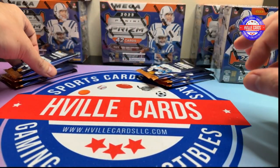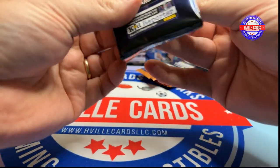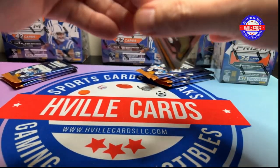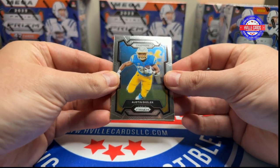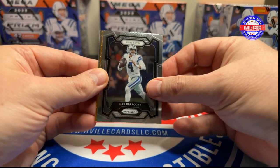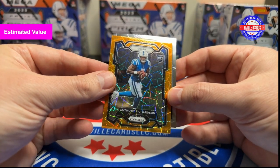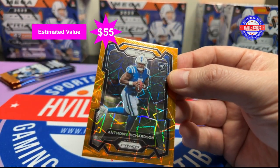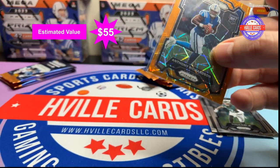3 and 3. Let's start this. Hope you guys didn't get a lot of snow. We only got about 3 or 4 inches, so it wasn't too bad. It's still out there too. We start with Austin Eckler, Dak Prescott — there's a very nice card — AR-15 on the Lasers, and Darius Slade Jr. That's a nice card to start off with.